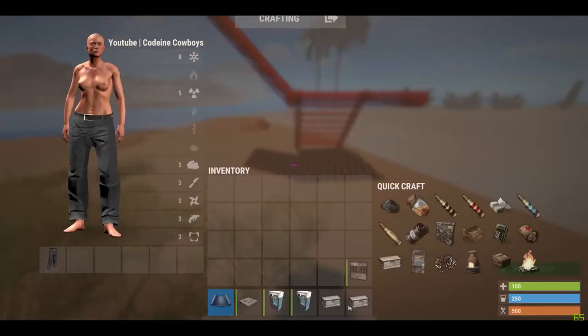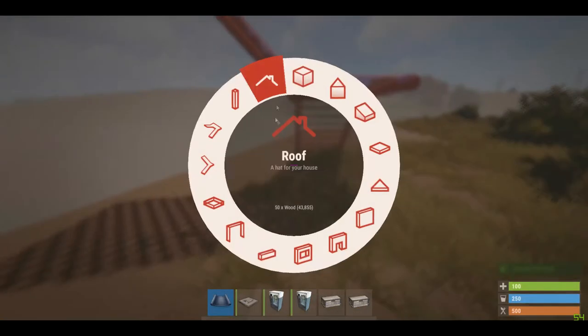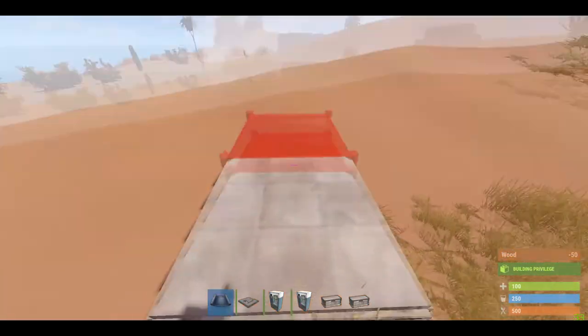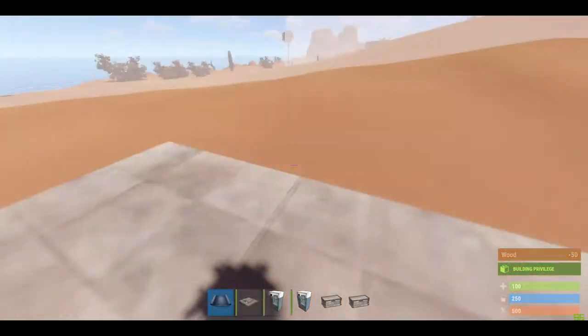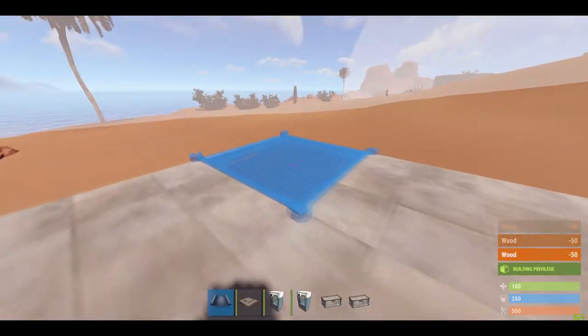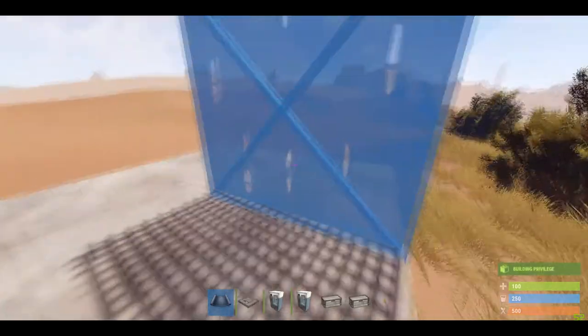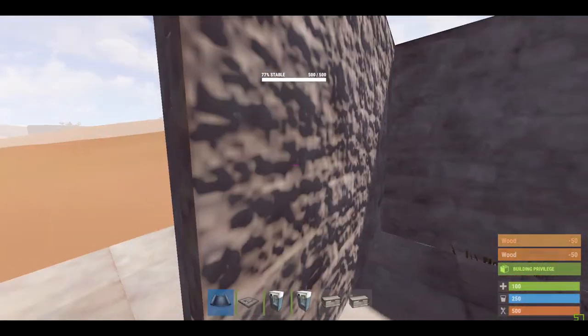Let's go over there and start building the base. What you'll need is a ladder hatch, a metal trading post, and just a bunch of stone and a couple of doors. And of course if you want to put vending machines to make them come down there, and chests, they will have an incentive to go down there. You will also need a ladder hatch with a code lock.